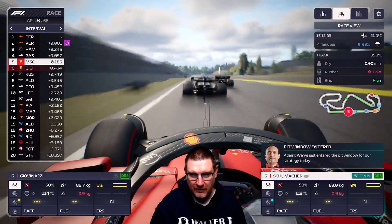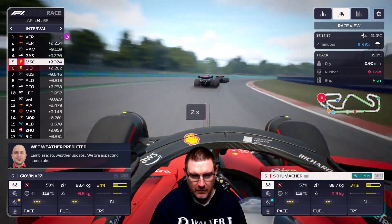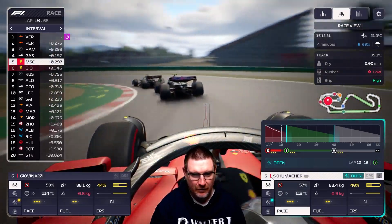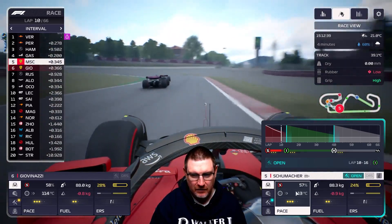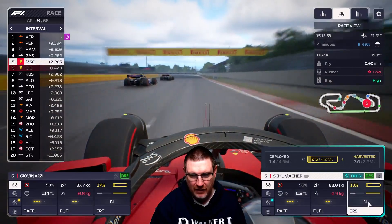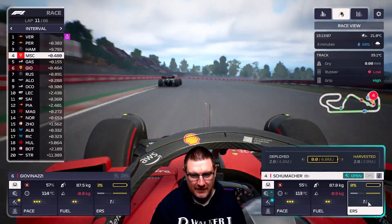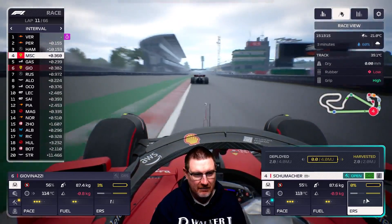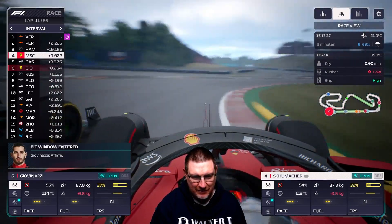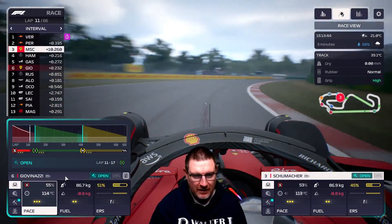We will have to protect the tyres a little bit now to make sure we get to the rain. We've got Gasly where we want him — he's going to be on the outside for these next three corners, so that should be job done. Can we now go with DRS and get to Hamilton as well? Mick is going to do it — he's on the outside, has the inside to turn three, and Mick moves himself up to third. Excellent work.